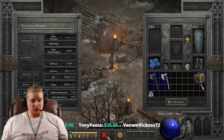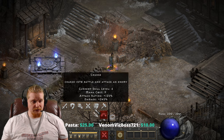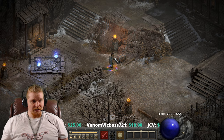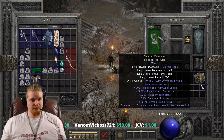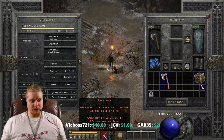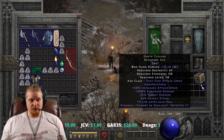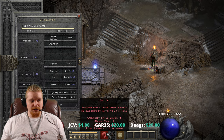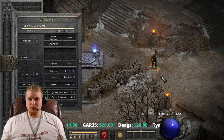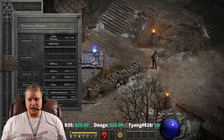Remember that deadly strike only increases your physical damage, not your elemental. For instance, Sacrifice is going to benefit from the double damage, but Smite — as far as I remember — does not. So despite having this really nice deadly strike effect, it wouldn't give me any benefit for Smite attacks.